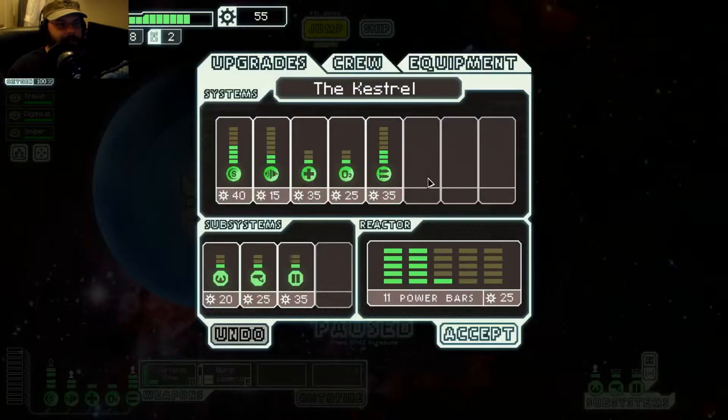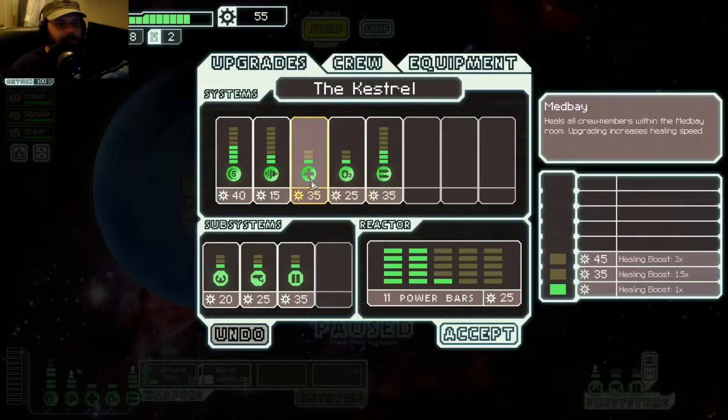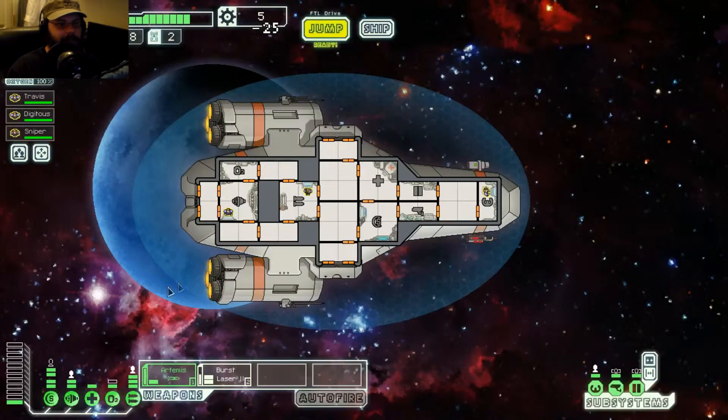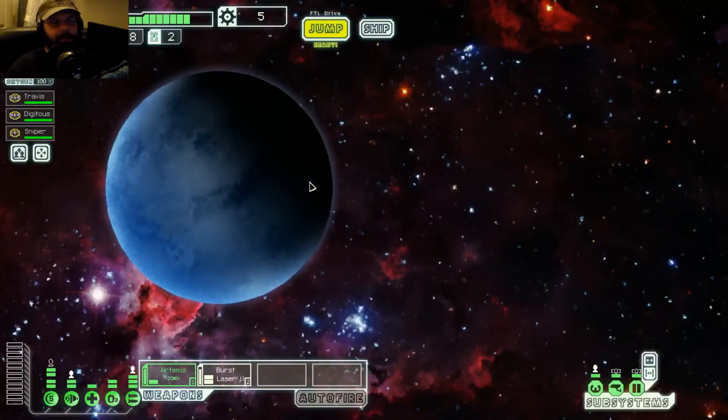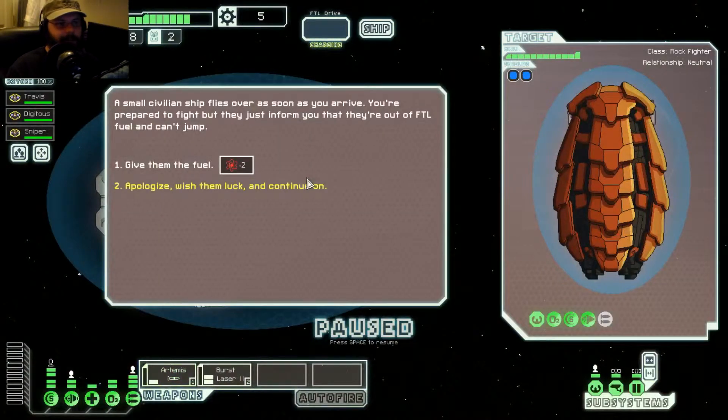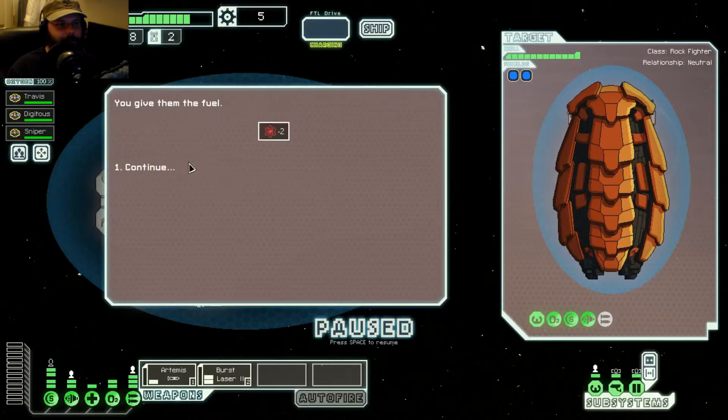Let's see. Upgrade that, upgrade that, and that. There we go. Alright, let's go ahead and jump to this distress signal. A small civilian ship flies over as soon as you arrive. You're prepared to fight, but they just inform you that they're out of FTL fuel and can't jump. We'll give them two fuel.